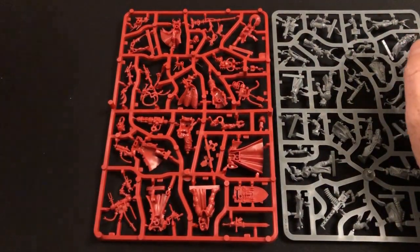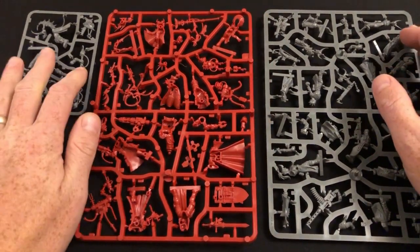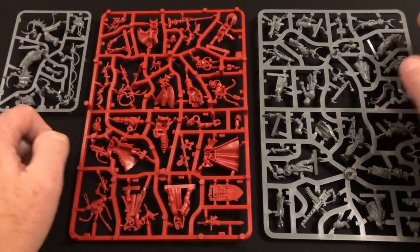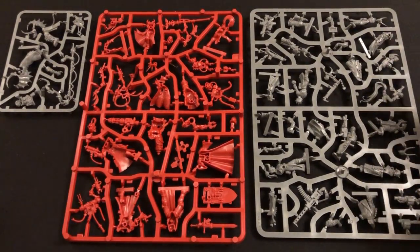There is an issue that has been raised numerous times about the pricing - Escalation is quite steep at £65 retail before discounts. When you're opening the box and look at the contents it may feel like you're not getting very much for your £65. Games Workshop also announced pre-orders this weekend for Aeronautica Imperialis, and that base set is only £55 - £10 cheaper than this expansion, which is actually pretty good pricing.